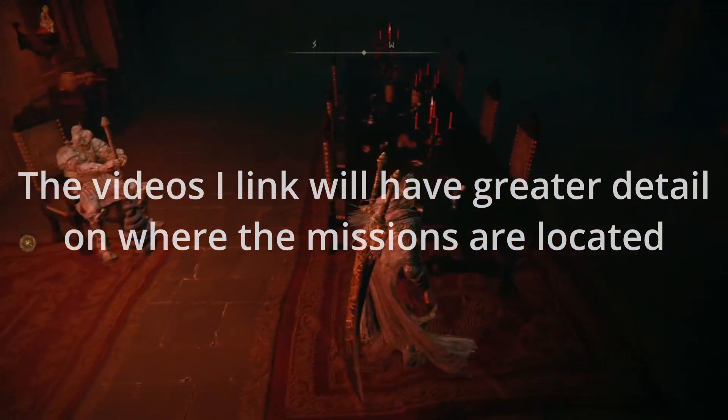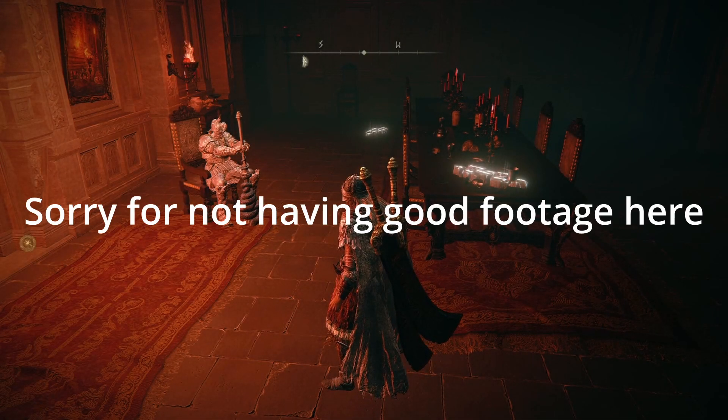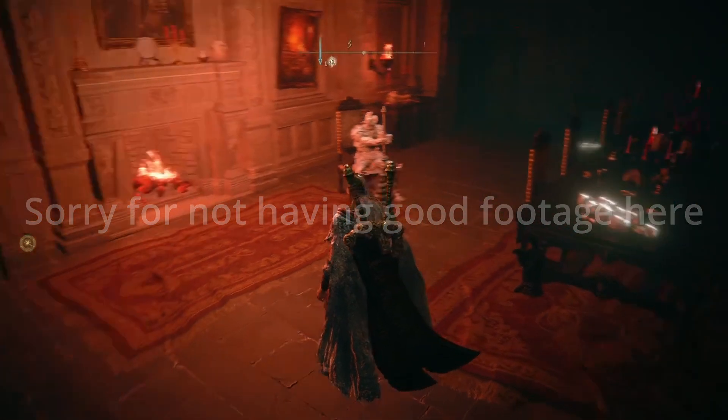This map will have the location of your first invasion quest. Unfortunately, I don't have any images of where they are located, but I will link a video in the description on where to fight them. Going to this location, you'll want to find the red sign on the floor and invade. This fight shouldn't cause you too much trouble. Once you complete the invasion, return to Volcano Manor.